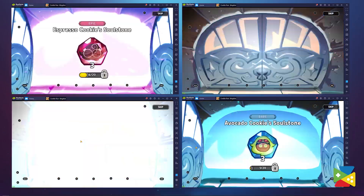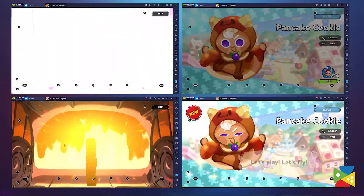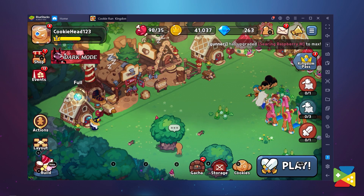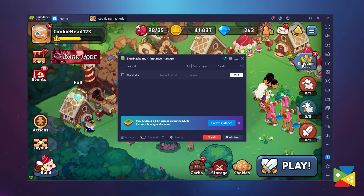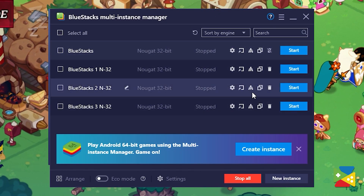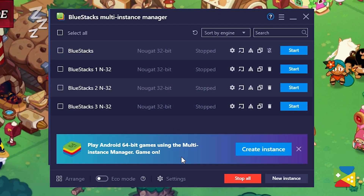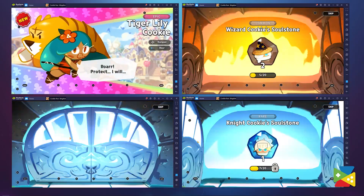You can recruit the best characters in a fraction of the time it would take when doing it on your phone. To access the Instance Manager, simply press Ctrl+Shift+8 and create as many instances as your PC can handle. Once you've created all of your instances, you simply need to link all of them to different Google accounts and start re-rolling faster than ever.